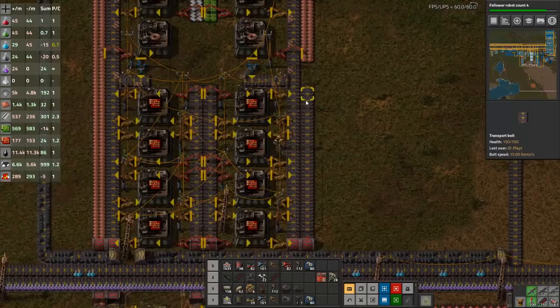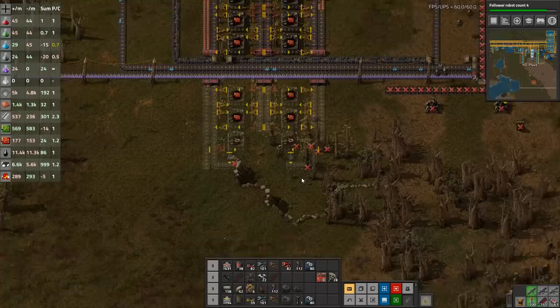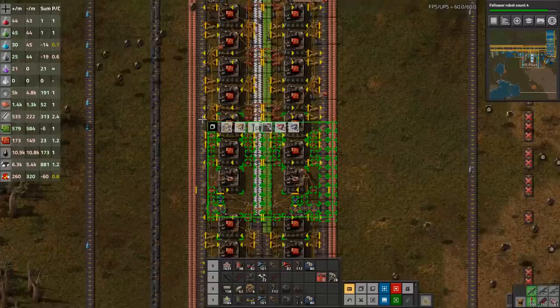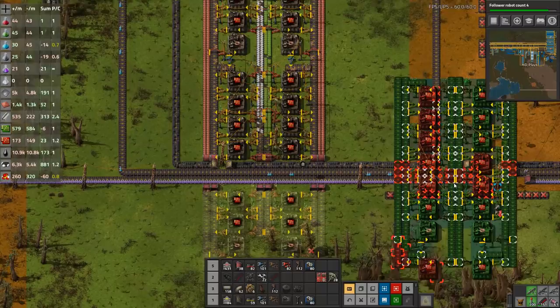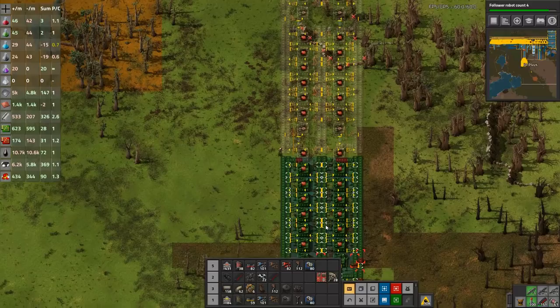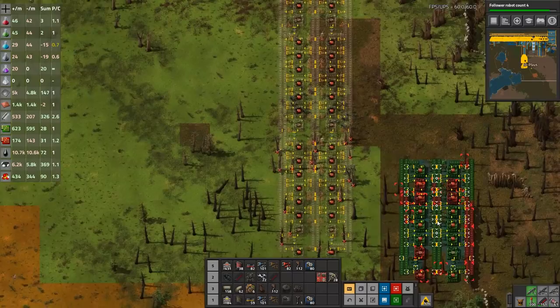I don't mind stepping over these belts and having them run through our production. It's not clean or neat, but we don't need clean or neat — we just need functioning. That's probably the biggest difference between my play style and some other people you might watch on YouTube. I'm perfectly happy to have things that look a little bit messy but function, and a belt going through the middle of a build is perfectly fine in my books. This build isn't fast, hence we're going to expand it slightly.